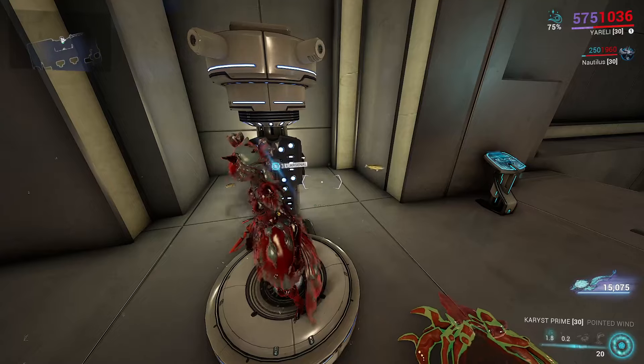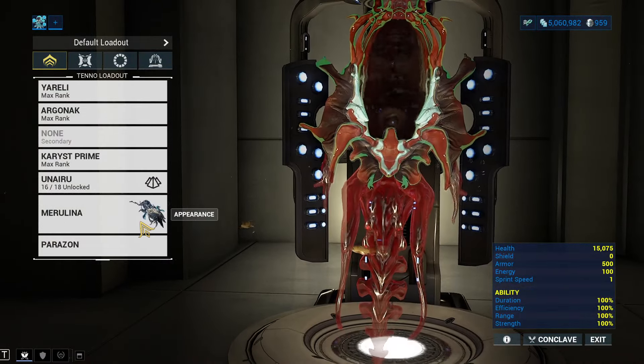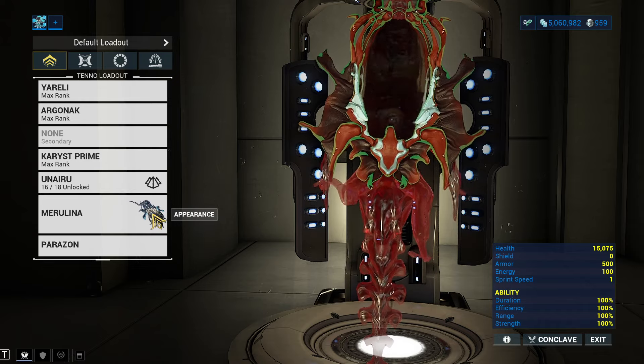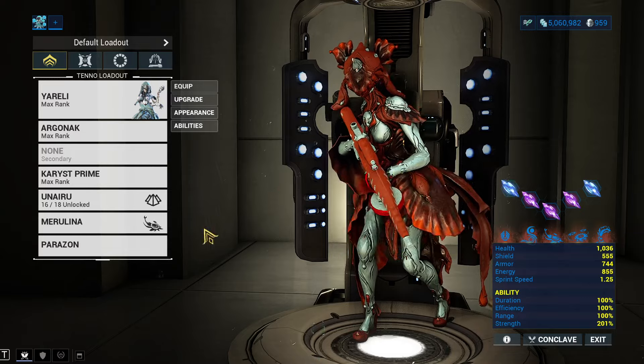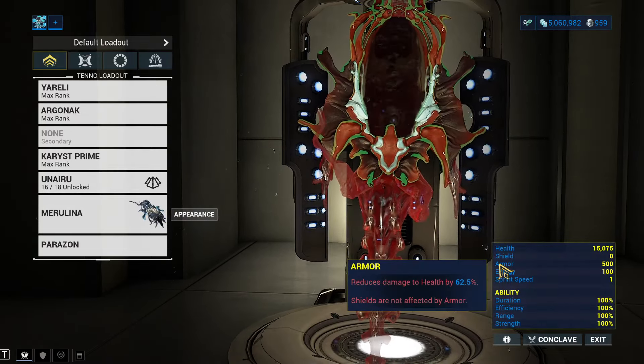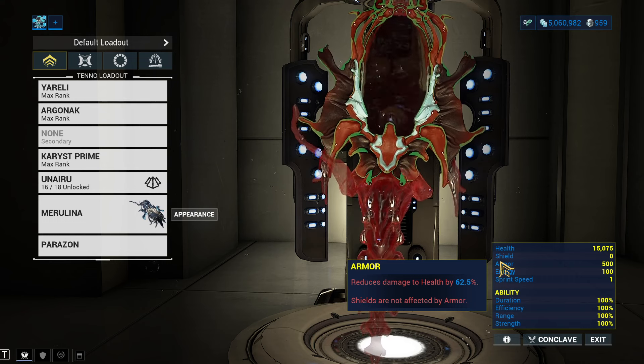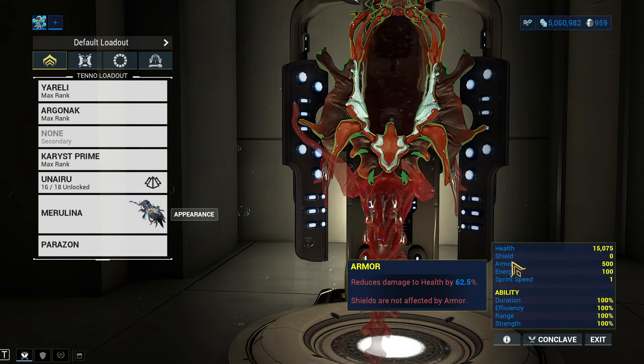Speaking of more damage reduction, there's a mechanic I'd like to show you that not a lot of people talk about. Merulina cannot be affected by mods whatsoever, but she can be affected by Archon Shards. This allows Merulina, with two Archon Shards, to reach a damage reduction of 62%. On top of that, it also splits the damage between Ureli and Merulina, where Merulina is taking 90% of the damage. If you include Eclipse in that, you actually have not one, not two, and especially not three if you have Adaptation, but four different damage reductions stacking on top of each other.